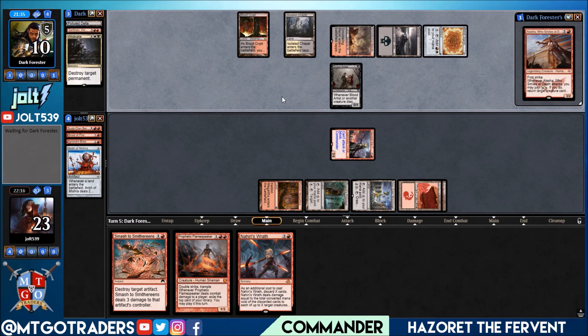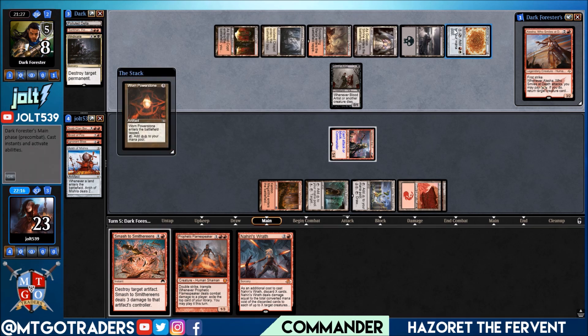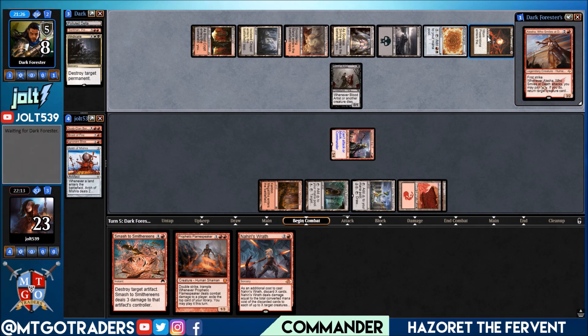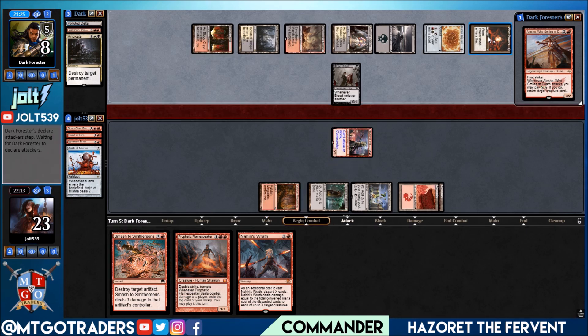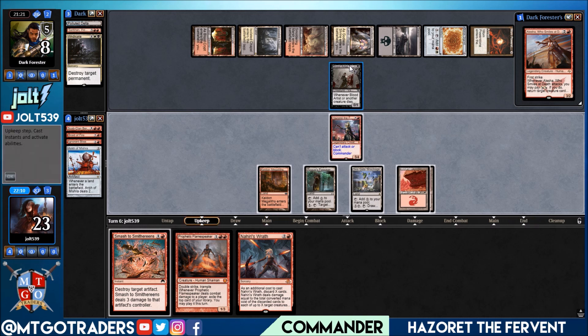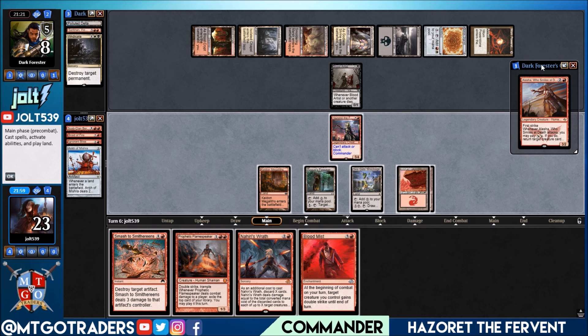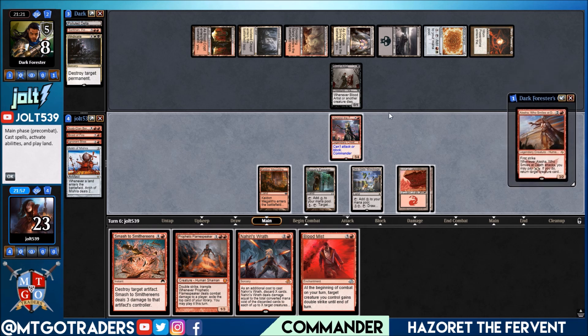Opponent's Vindicate takes care of the Ankh — fair enough. We can still activate Hazoret and come in hot if we want. They're shocking down to eight. We're looking at Smash to Smithereens to take care of the Worn Powerstone — three damage up top. We'll probably see a Blood Artist block on this one. I doubt Blood Artist is going to come into the red zone, but it feels good — you've got to let Blood Artist swing in sometimes.